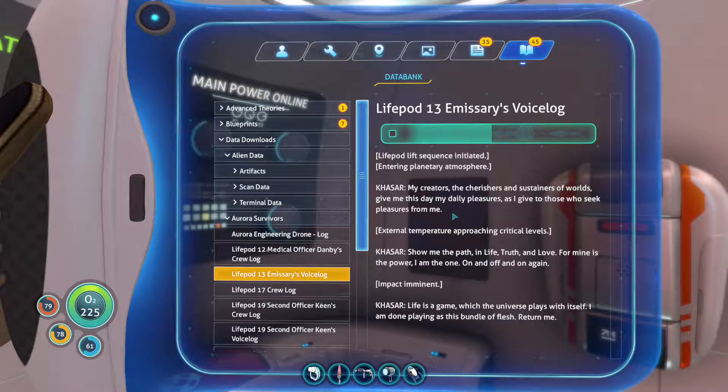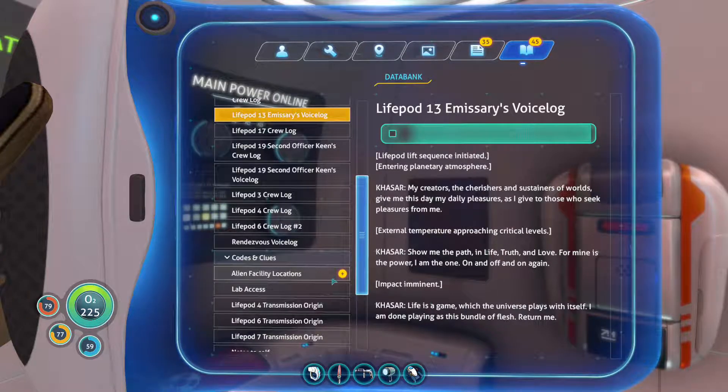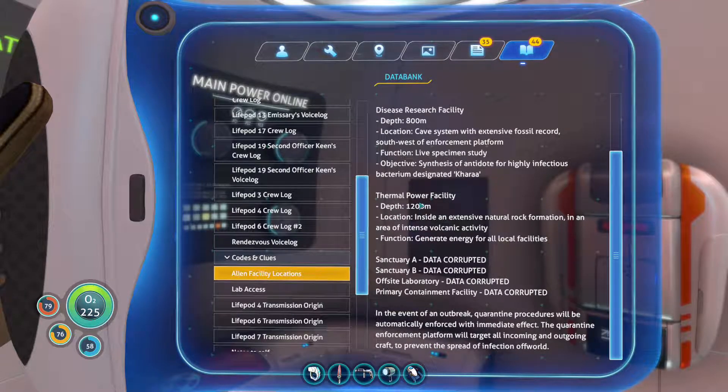External temperature approaching critical levels. Show me the path in life, truth and love, for mine is the power, I am the one — on and off and on again, impact imminent, life is a game which the universe plays with itself. I am done playing as this bundle of flesh. Return me.